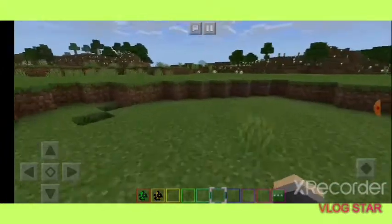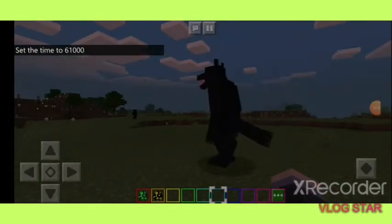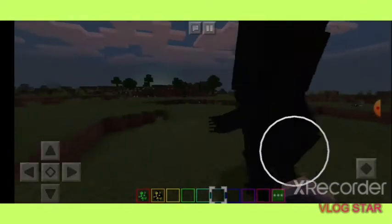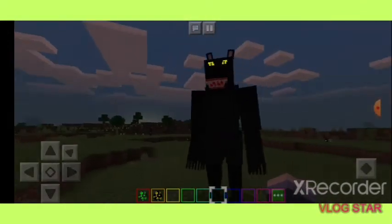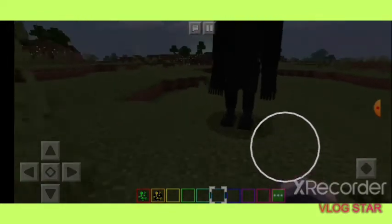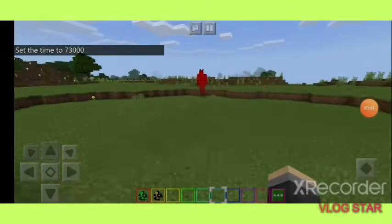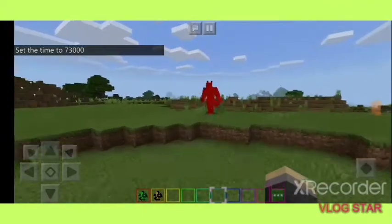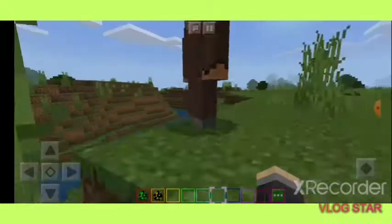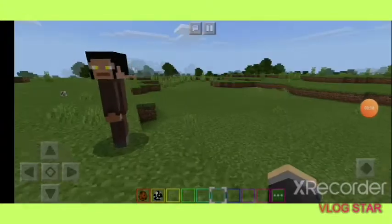I just turned it to nighttime. As you can see he is taking damage, but then he just turned into his werewolf form — that's what he looks like. If I turn it back to day he is taking damage again, but in a minute he will turn back to his human form, just like that. So he switches back and forth depending on the time.